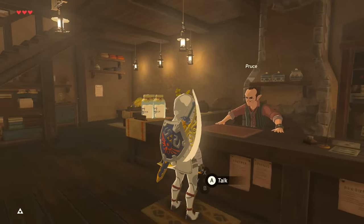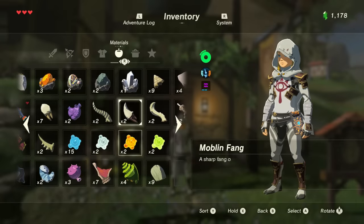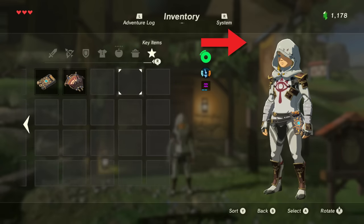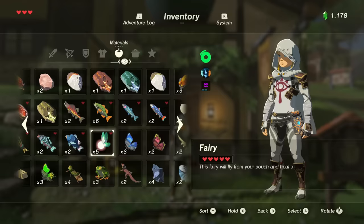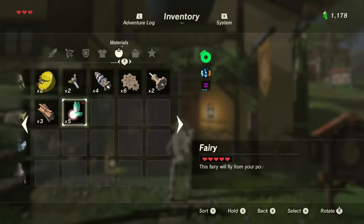Next, think about what you want to duplicate — let's say for now we want to duplicate fairies and diamonds. This process is always going to vary in difficulty depending on what you want, but the general rule is whatever you want, have it as close to the right of the menu as possible. You can achieve this by selling off, dropping and picking up, or eating as much as you can before these items.